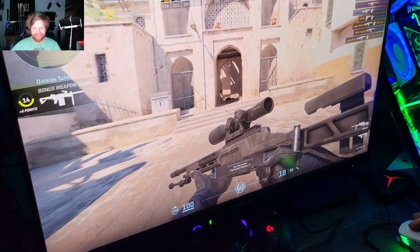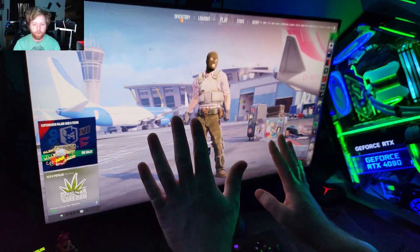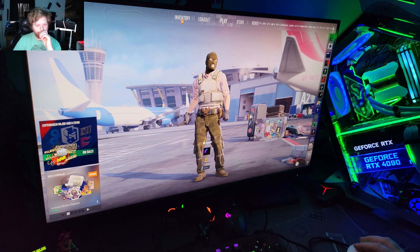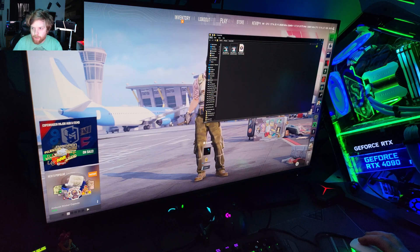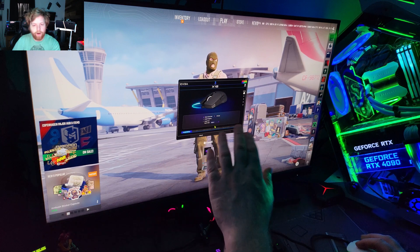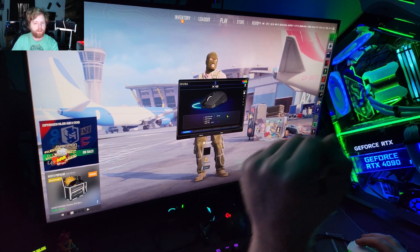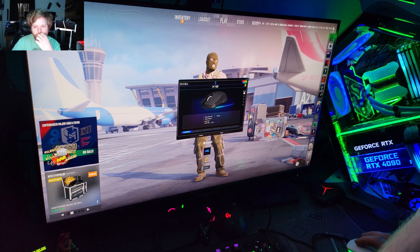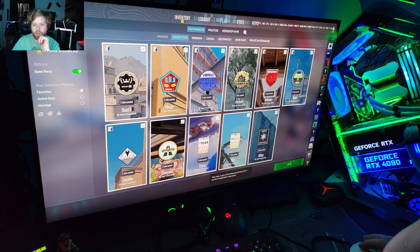Hey guys, what's up, this is xproducts, hopefully you guys are doing well. I'm using my phone in 4K 60. This video is about changing the polling rate on my EVGA X12, I think it's called the White Edition. A subscriber commented on one of my videos and asked me to do this test, so I'm going to play the game and keep changing the polling rate so you can feel the difference.